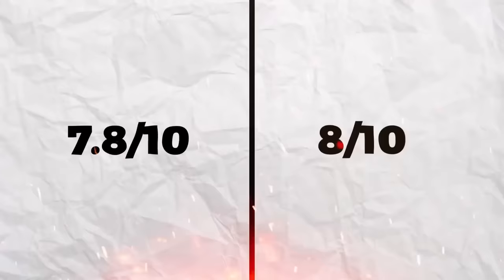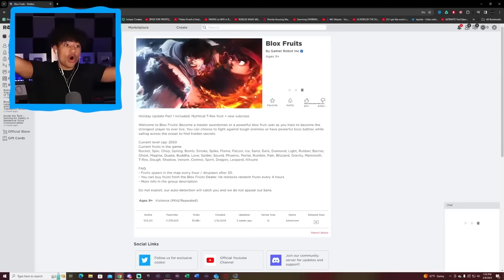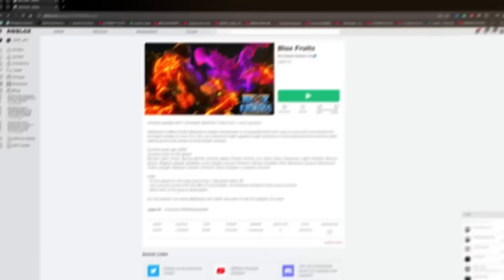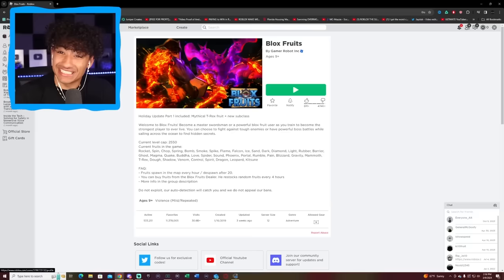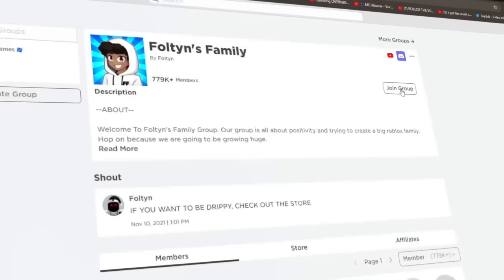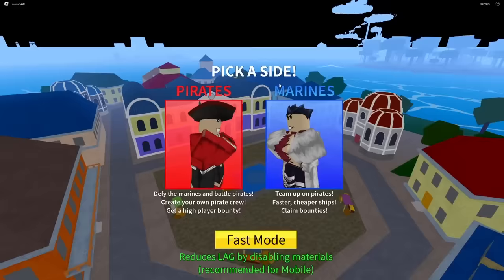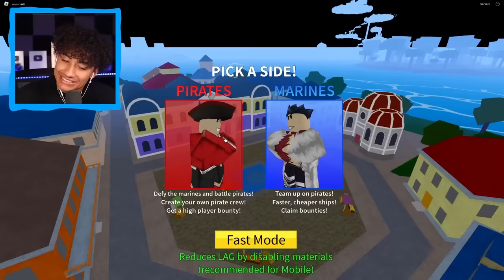I rated it lower than the last account because this account only has Kitsune — the other account had a bunch of other permanent fruits and is worth more. Oh, it worked! We're in another account. The name is Jello underscore alt — is this an alt account? Does that mean it won't have much? Right off the bat, zero Robux. Let's see if this person is in my group. They're not even in my group! If you're not in my group and you're watching this, join it. It's time to check the Blox Fruits account. We are in the first sea.